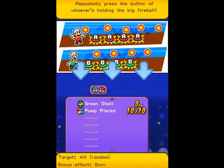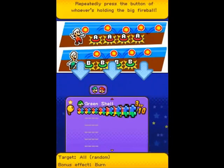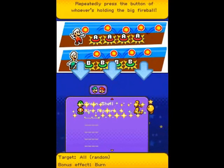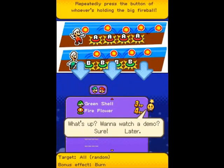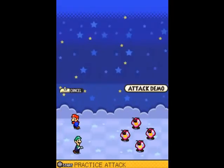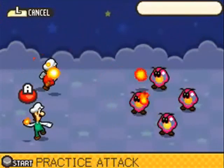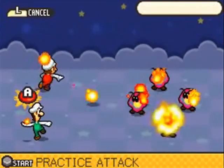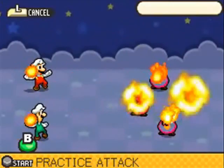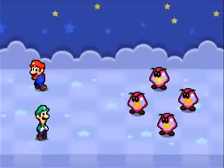Here we go — we've got the last attack piece and we get the Fire Flower. It pretty much works the same way it does back in Superstar Saga, where you just repeatedly press A and B and it's going to alternate between the two of them. Although there is one little add-on as you're going to see in the demo. You go back and forth between A and B, and you kind of briefly saw it there.